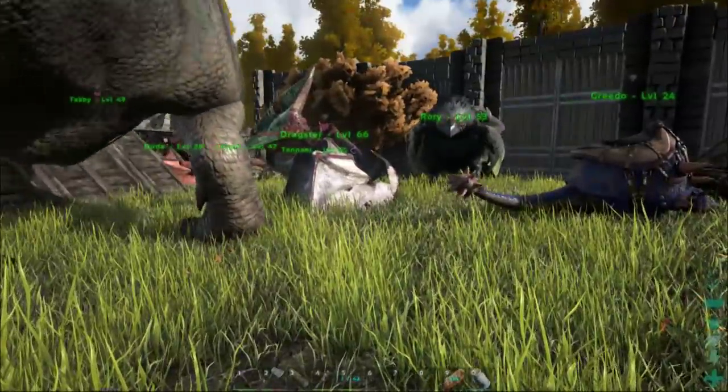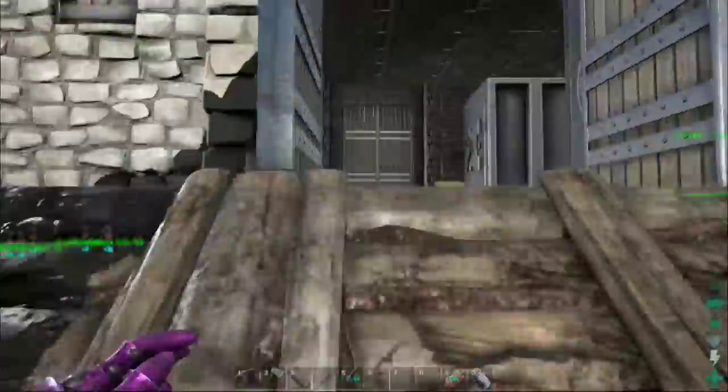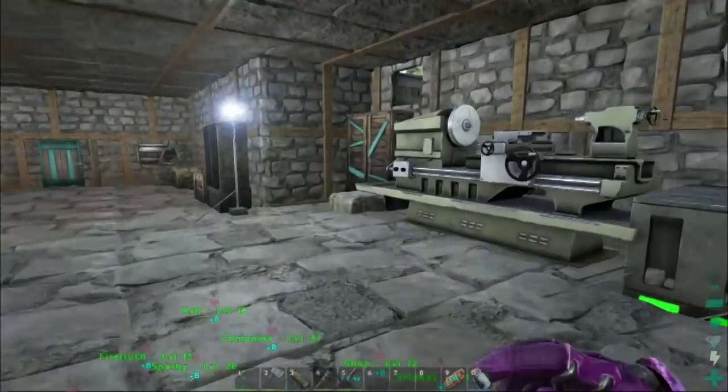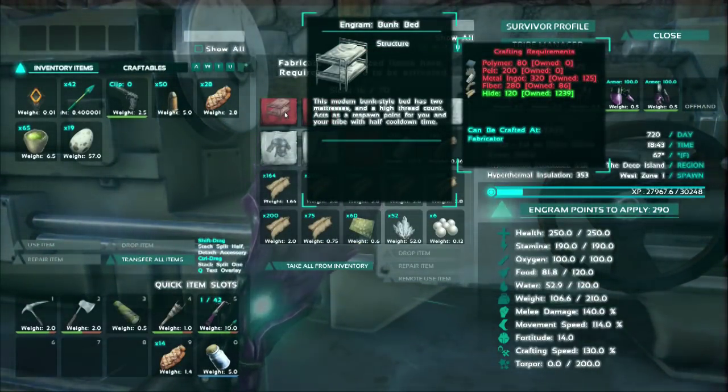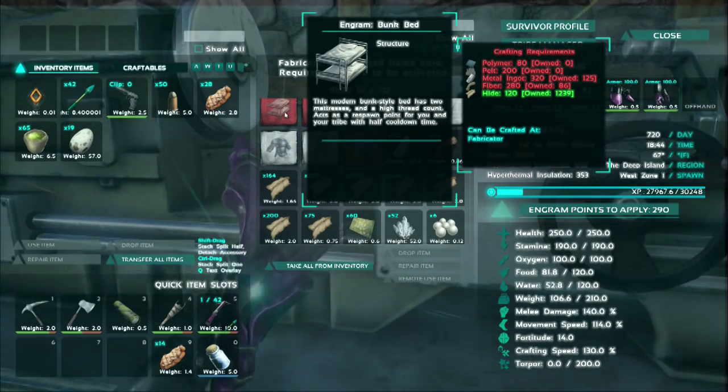So the bunk beds require the fabricator. Let's see what they need to be made. Bunk beds need polymer, pelt, metal ingot, and fiber. Oh, you need a lot for some beds, man. Let's see what the table needs. You don't need much at all.